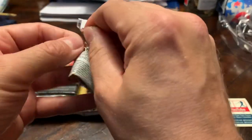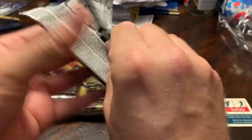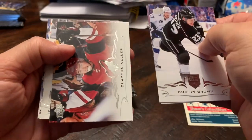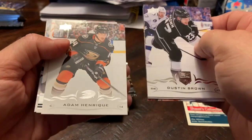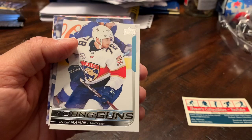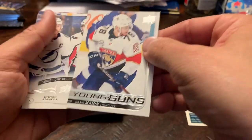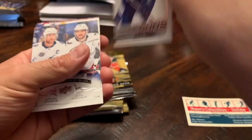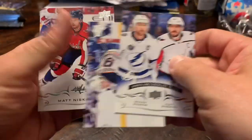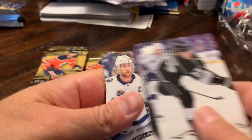Pack number two: Dustin Brown, Mike Smith, Clayton Keller, and we got a Young Gun — Adam Henrique. Maxim Mamin as well. So we got our first Young Gun of the tin — Maxim Mamin. Not Elias Petersen unfortunately, but it is a rookie.